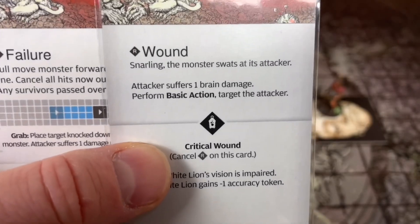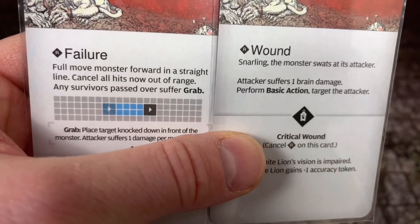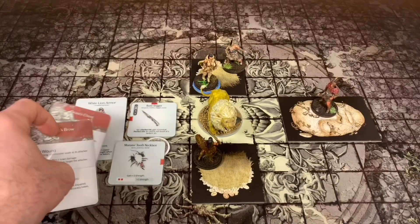It's not the trap! Wound - snarling, the monster swats at the attacker. Then we've got the Beast's Chest - failure means move the monster forward. We're going to do them in this order just like that.